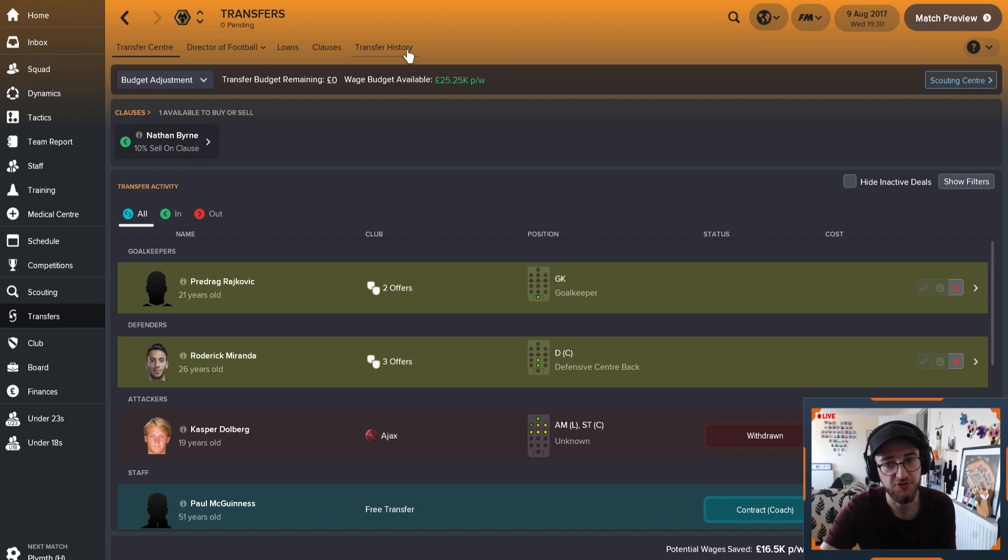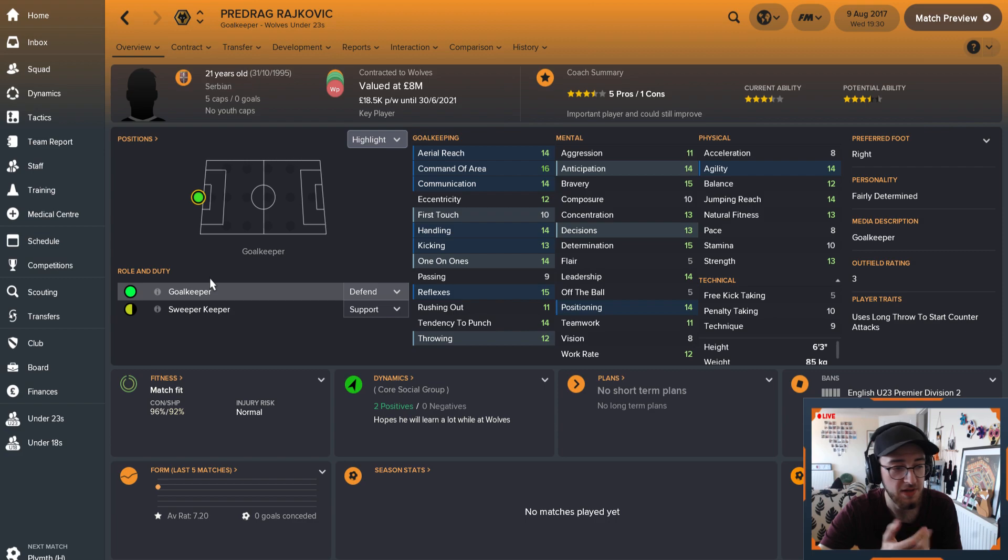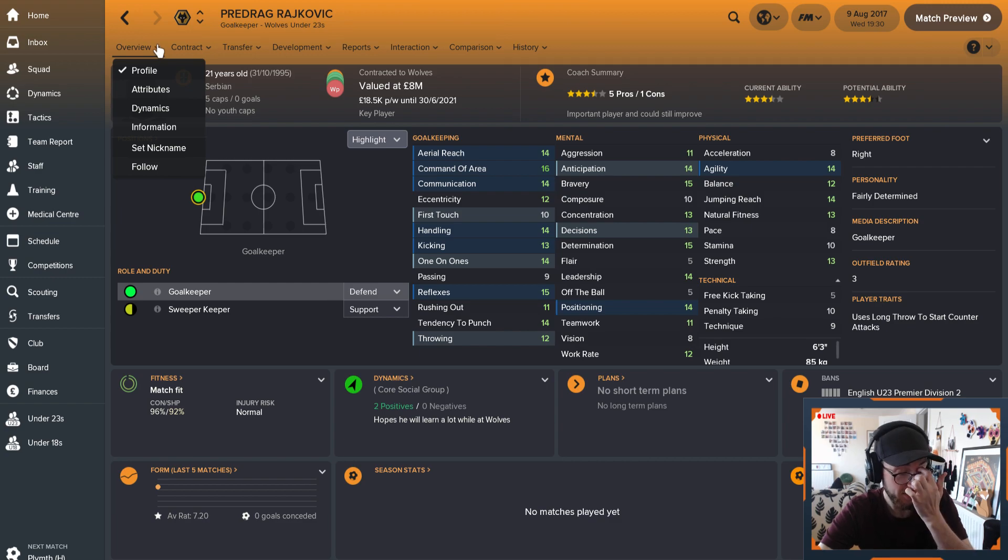A couple of problems so far with the transfers. I have made a huge mistake in signing Predrag Rajkvik. I was hoping he would be my main goalkeeper for the season, but as you can see, he has work permit issues. I did not see that. I spent about $6 million on him. So I'm trying to loan him out to get some game time. Hopefully in a couple of years he'll have his work permit, which is really disappointing because I'm having to rock up with John Ruddy for the rest of the season. He's probably a good goalkeeper, but I would like something a bit better. We're missing our new goalkeeper for probably a couple of years, so we'll probably need to get a new goalkeeper at the end of the season.